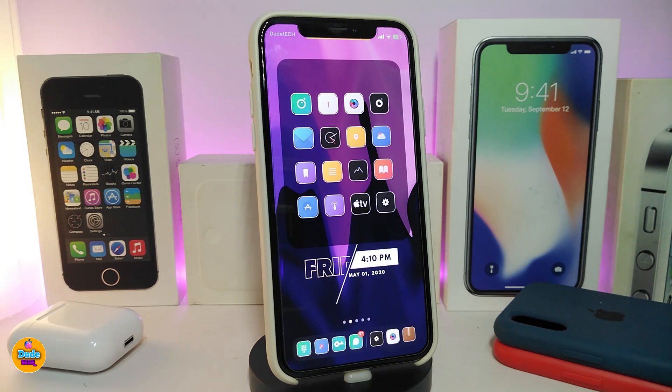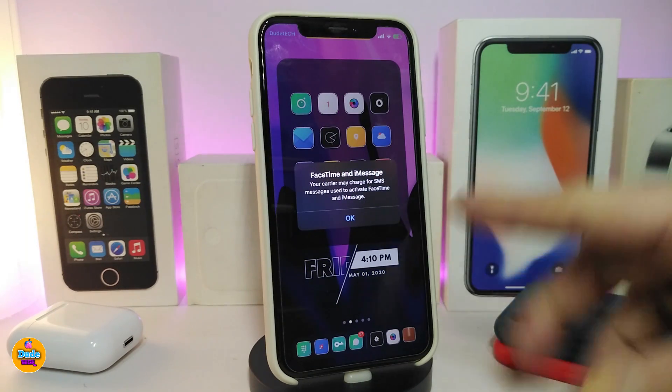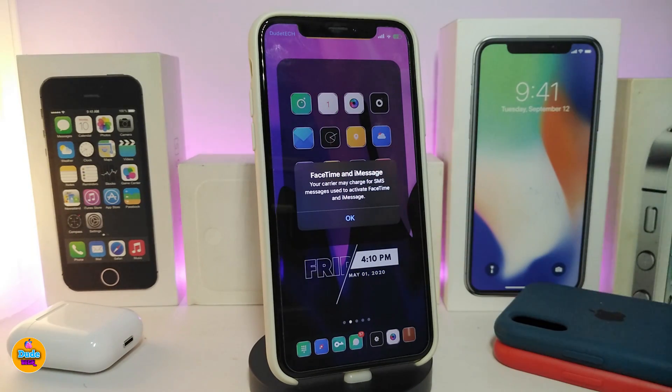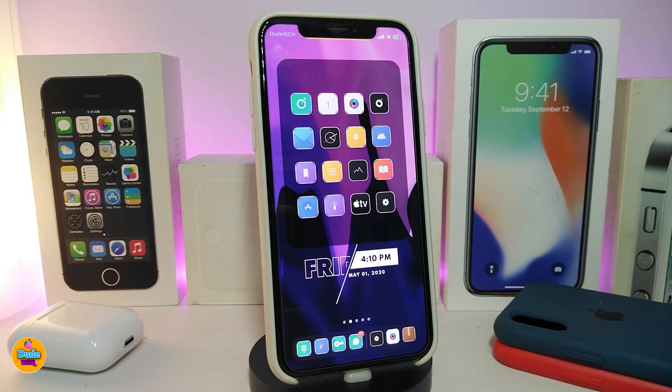Whenever any kind of alert comes in on your jailbroken device, it will appear as dark mode or black. You can see right here that the alerts on my jailbroken device now come with a black or dark style. This one is called Dark Alerts.